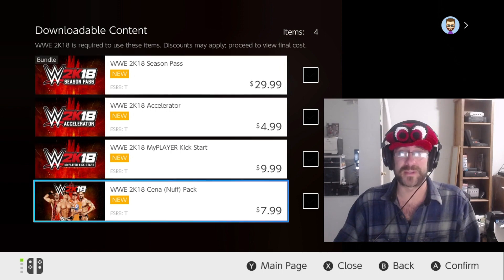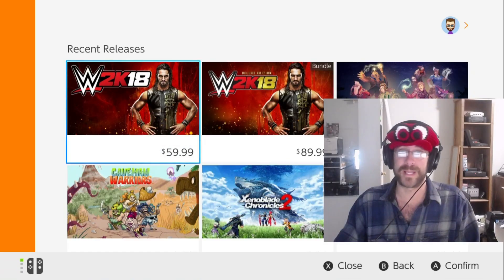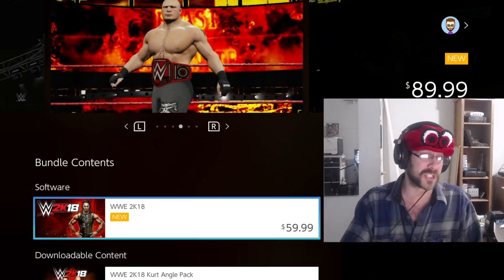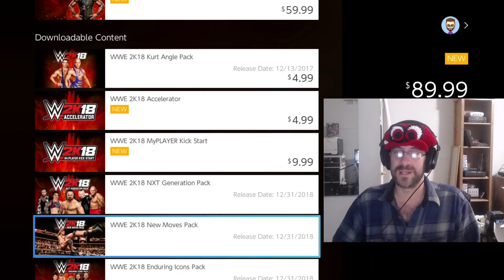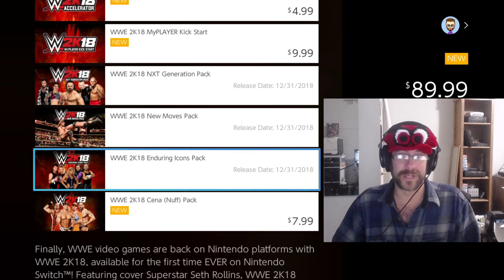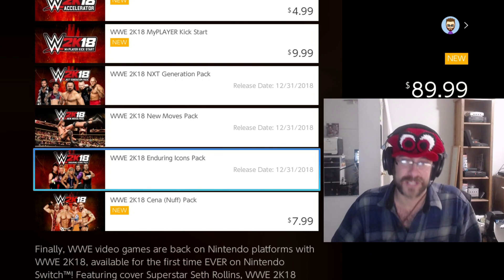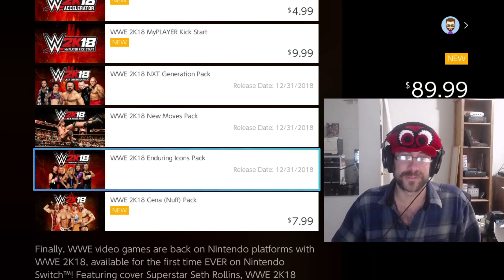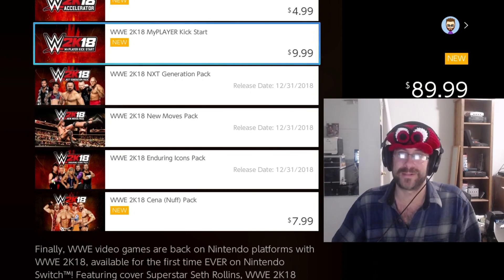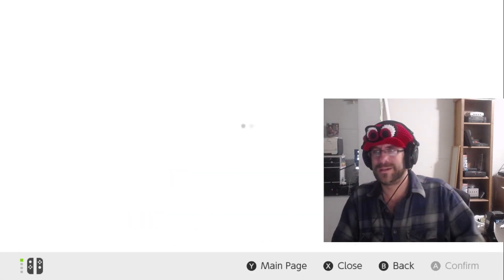There's also the season pass, which covers everything. There are more DLCs planned — they show up under the digital deluxe edition listing. You can see the New Moves pack, the Kurt Angle pack, the Generations pack, and the Enduring Icons pack. These are all additional characters. It looks like the Rockers, the Hardy Boys, and the next generation — some of the newer guys from NXT — are included.